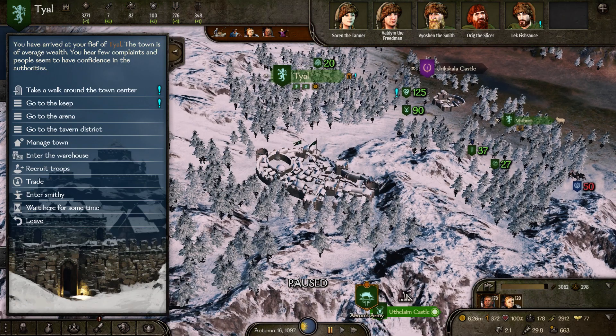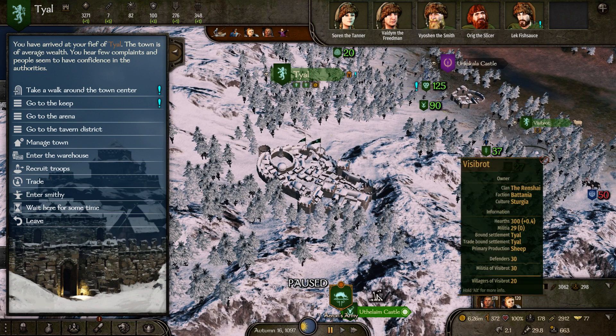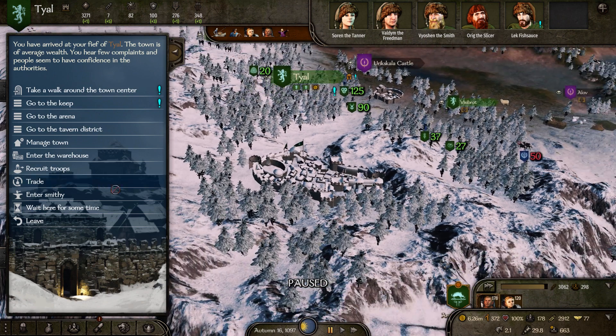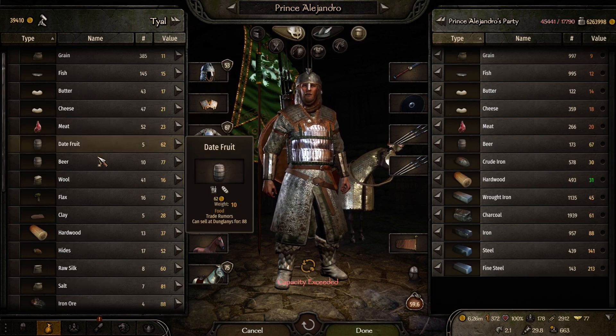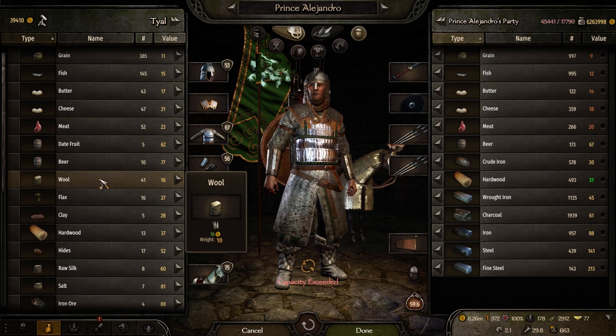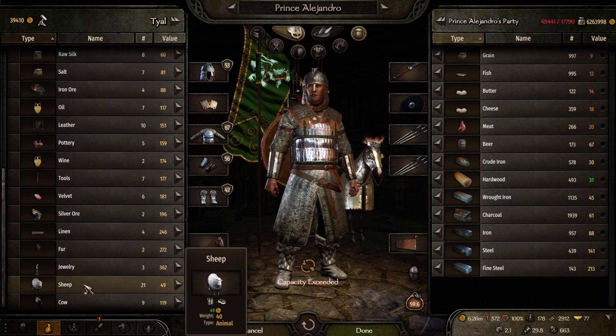The wool weavery uses wool. Right over here we have a wool village. This village is not disrupted, has not been disrupted, and has been constantly delivering sheep and wool to the town for some time. We currently have 41 wool and 21 sheep on the market.